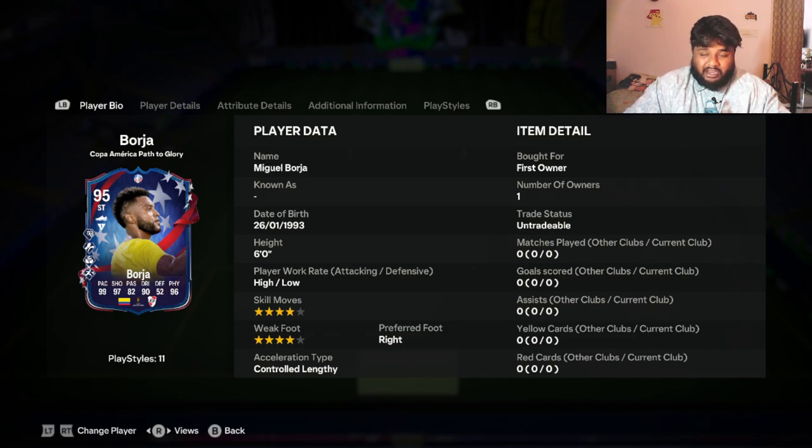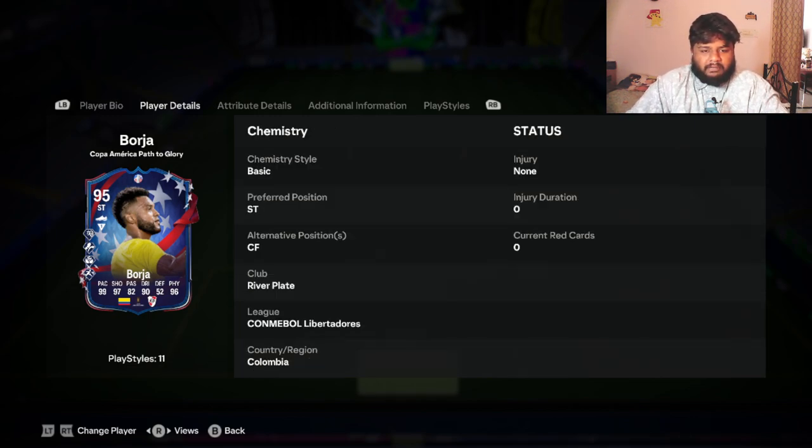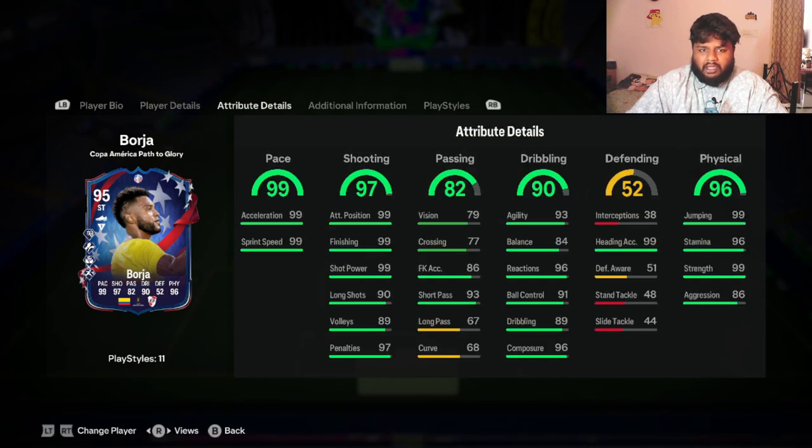First off, five-star weak foot and five-star skill moves are not on this card — it's four-star weak foot and four-star skill moves. He has a high attacking work rate and a low defensive work rate. He still has 50 defending, which is not bad for a striker. He plays for Club Atlético River Plate. Looking at his stats, it is very eye-catching: 99 pace, 97 shooting, 90 dribbling, and 96 physical — those are the four stats I always look at for a striker.